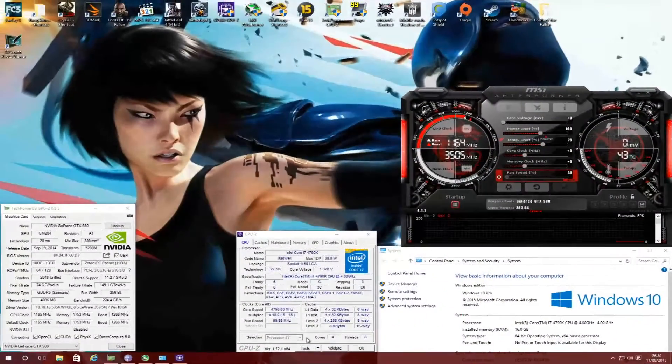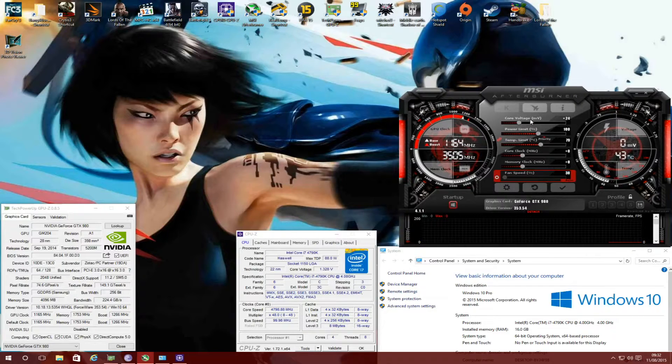Before I get into the games, I want to quickly show you the overclock settings I'm using on the GTX 980. I increased the voltage by 25 millivolts and the power limit to the maximum, which is 125%. This is already a factory overclocked card, so it doesn't take as much overclocking as a reference design GTX 980 to reach 1500 MHz. I increased the core clock by 165 MHz and the memory by 330 MHz, so in-game we should be clearing 1500 MHz on the core and 1900 MHz on the memory — a pretty solid overclock.